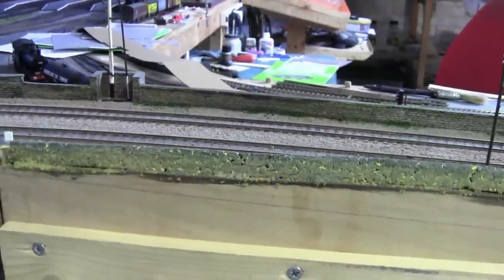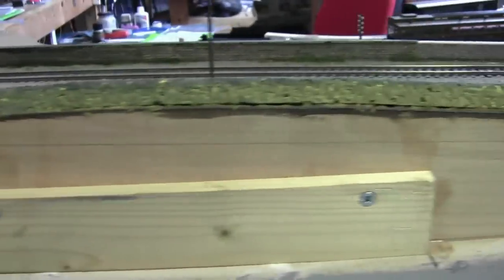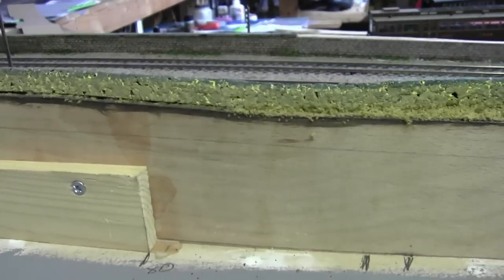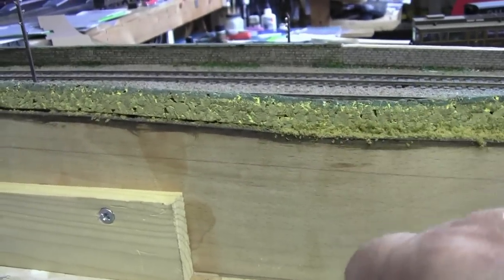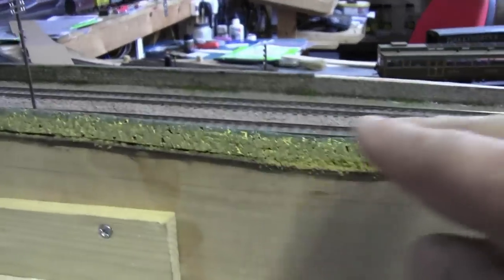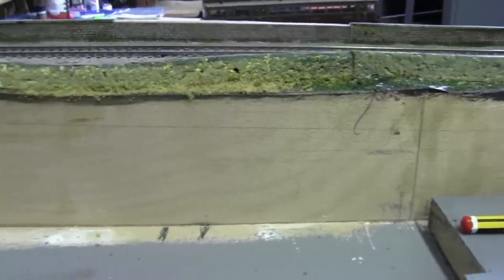That's the idea, and hopefully we'll follow that plan of the wall all the way along this edge. Just about here the wall should drop down a little bit because it's a different height from here to over there because of the slope of Stevenson's bank. But we shall see as we move along.